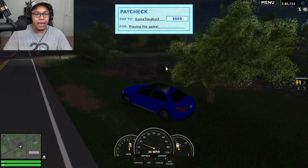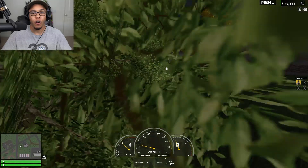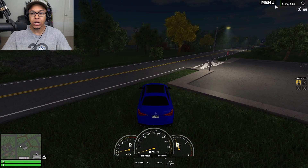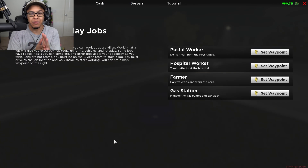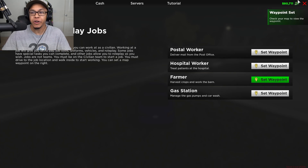We got new jobs — maybe we try the farmer job. Let's go ahead and click on menu, click on teams and roleplay jobs. I could be a postal worker, hospital worker, a farmer, or a gas station worker. You know what, I'm gonna be a farmer today.